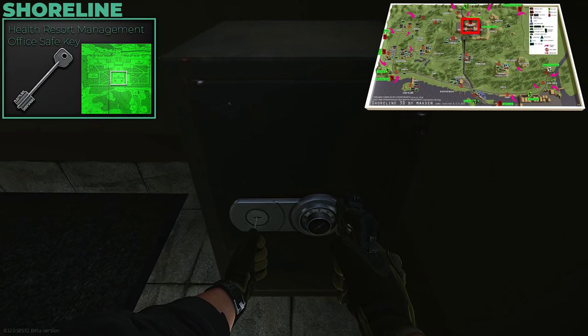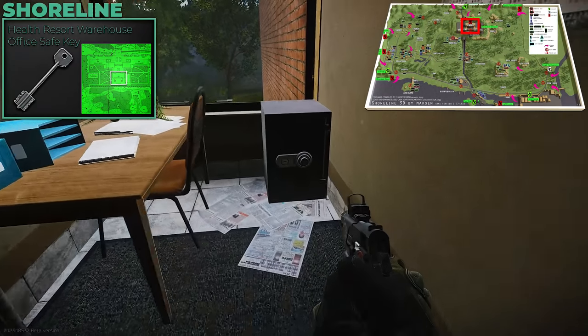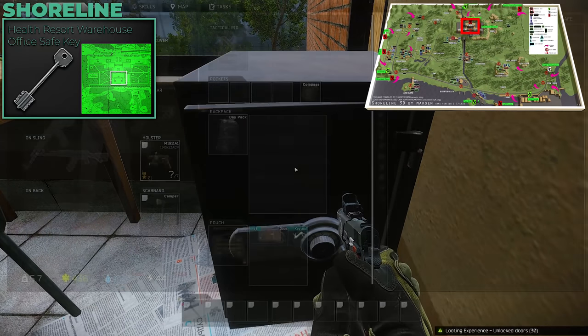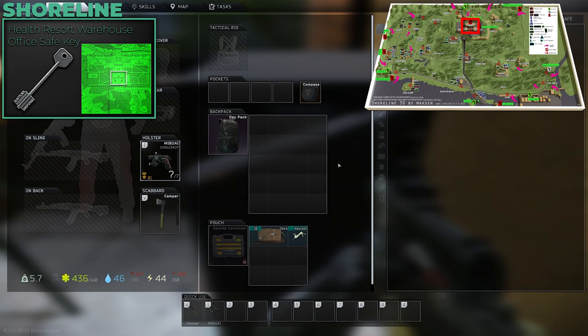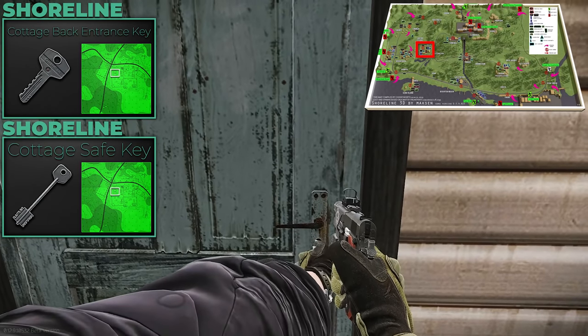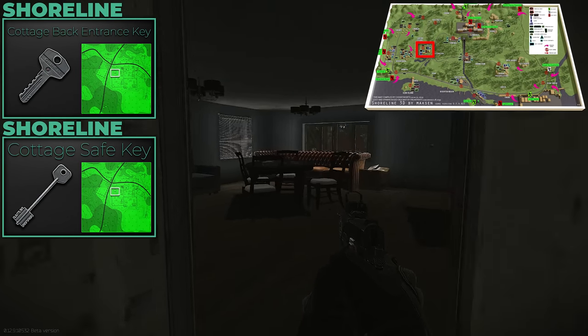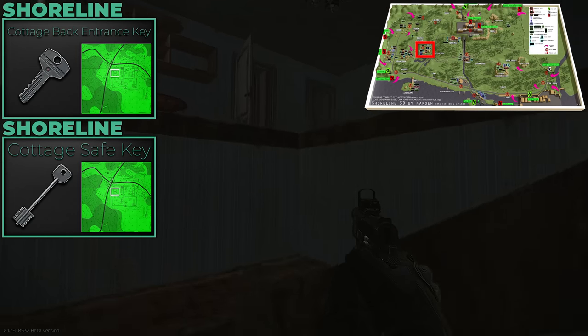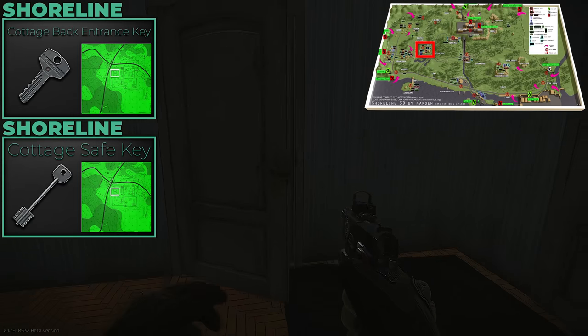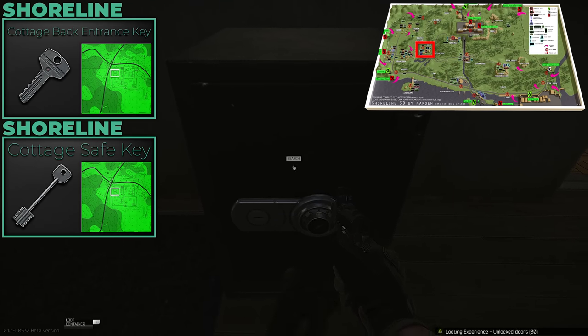For the admin building: the Health Resort Management Office Safe key and Health Resort Warehouse Safe key unlock two safes in there. You're probably going in there to check for Red keycard spawns anyway, so also loot the safes, computers, and surrounding area. Grab these two if you have room in your docs case or key tools. The Cottage key is now used for a quest — pick it up anyway — and while you're there, grab the Cottage Safe key and loot that safe too. I did 500 safe runs recently and averaged about 44,000 rubles per safe.